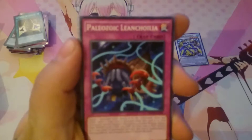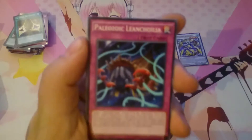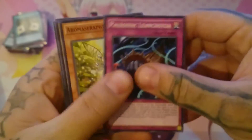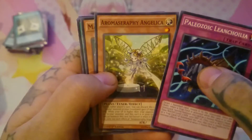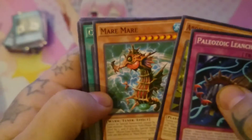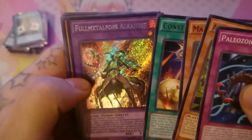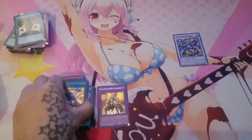Focus, come on — stupid camera. Okay, I'll just read this one... Paleozoic. And something — Aromas Seraphina Angelica — that's actually cute. Constellar Tempest, and Full Metal Foes Alkahest. That's our first secret. Well, I was hoping for something else, but okay — what can you do?